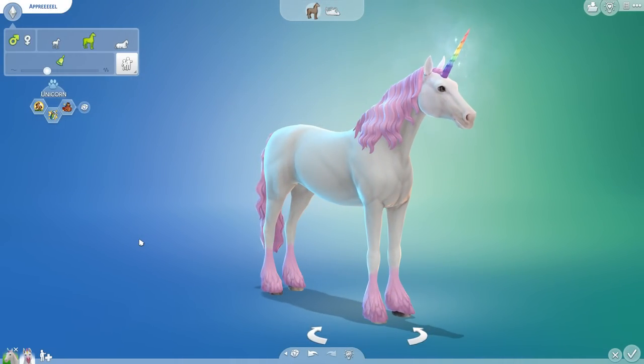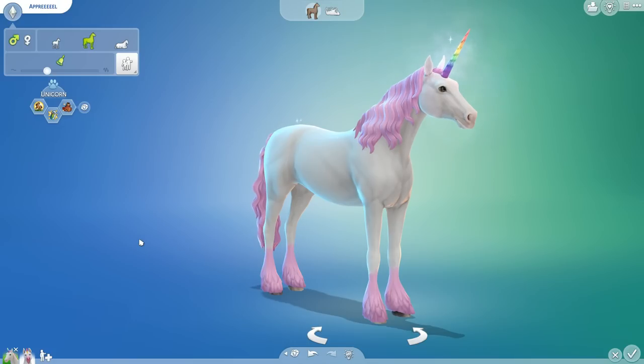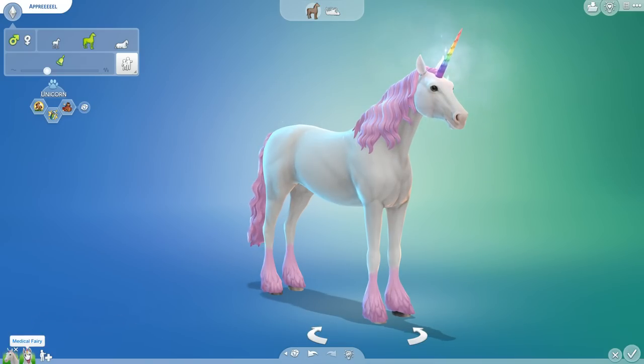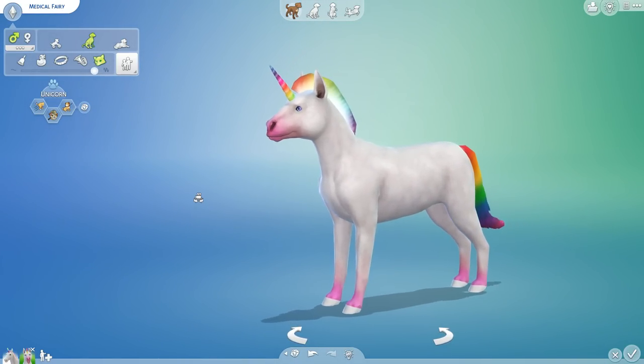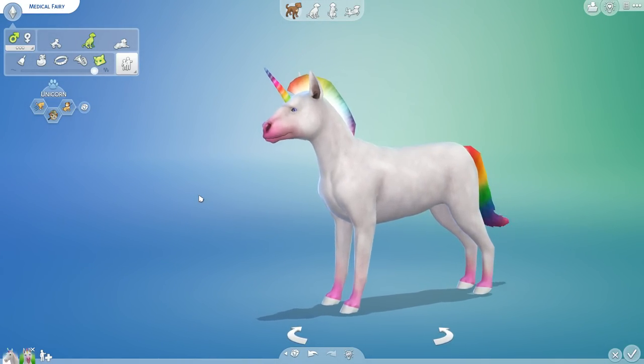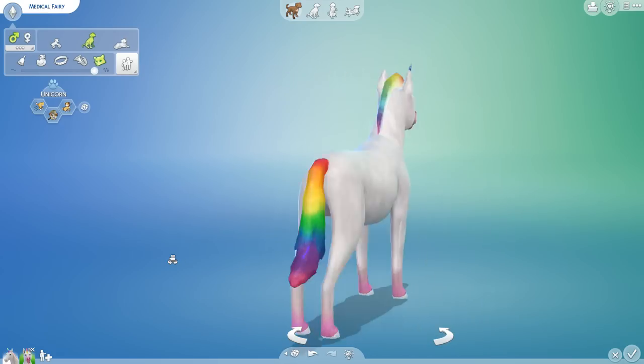Welcome everyone! Today we're doing something really fun — a showdown of the ages, of mythical proportions, quite literally. We're going to be having a showdown between our brand new, extremely fancy April the unicorn — one of the new unicorn species available in our laboratory thanks to the Sims 4 Horse Ranch release — and Medical Fairy, the miniature unicorn, to see who produces the foals we've come to celebrate here in our Sims 4 laboratory challenge.